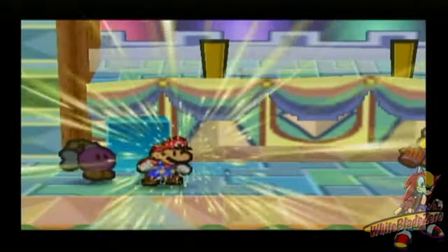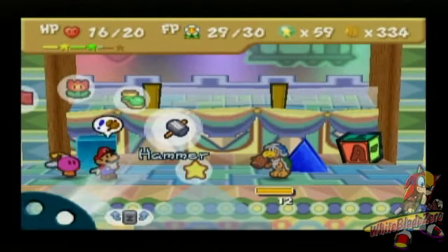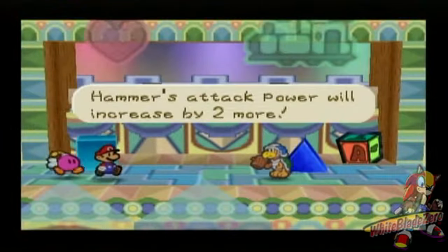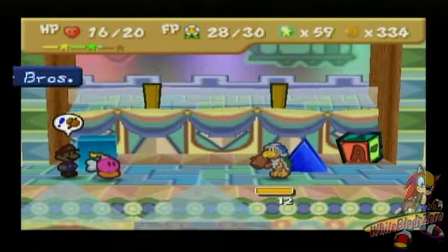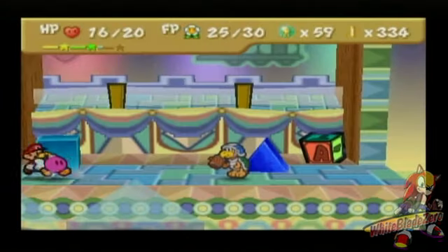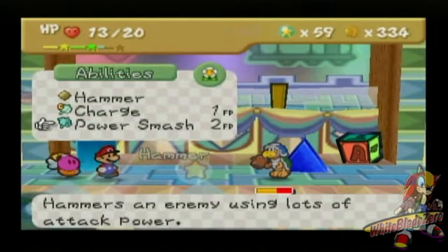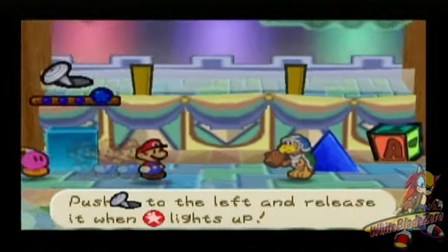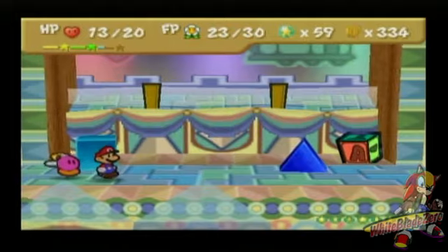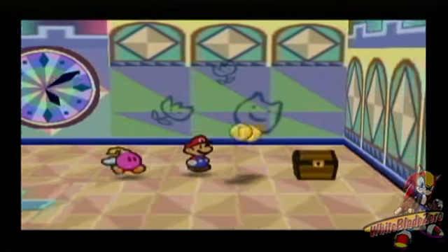We'll go with Charge — get ourselves ready. Nice guard. We'll Charge one more time. Bombette, take it away, girl! Bullseye! And this should finish it. Hammer? Meet my Hammer. Wow, that's overkill. I'm probably gonna finish it off the last turn. Oh well — trial and error.